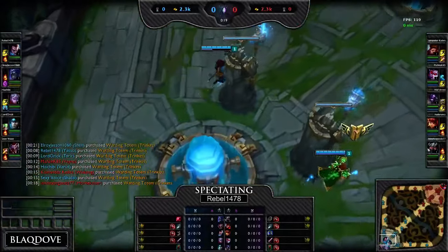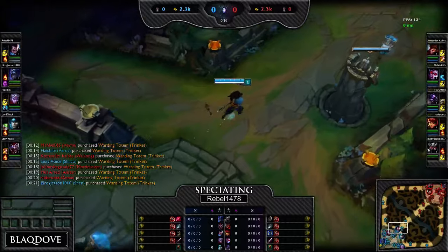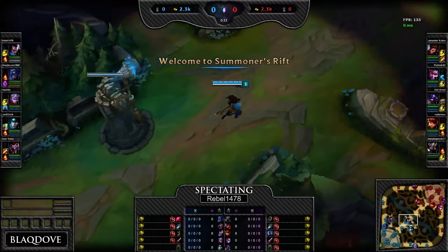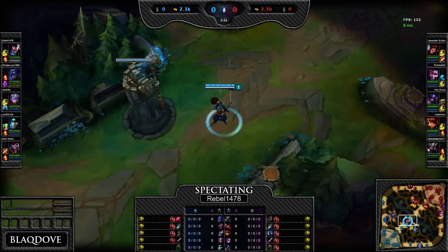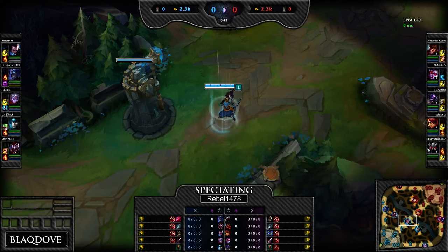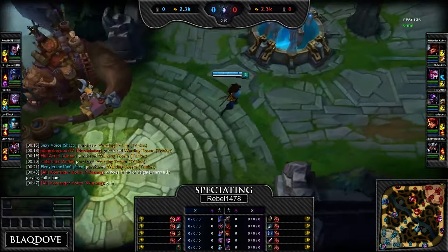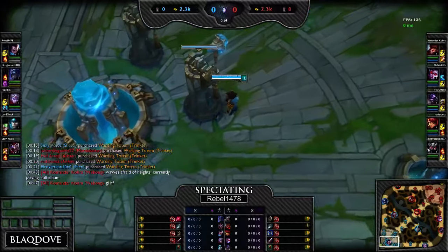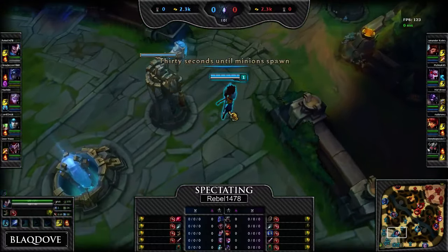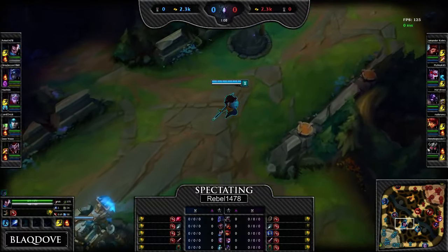Today we are spectating Rebel 1478, who's playing Yasuo mid in a bronze game. He's playing Yasuo against Annie, which I personally believe is a pretty decent matchup for Yasuo since you get to windwall her Qs — she does a lot of CSing and primary damage with Qs. You can use your E to dodge her W. Tibbers is obviously still a problem, but once you get past the stun, you can actually use Tibbers to go through it with Sweeping Blade.